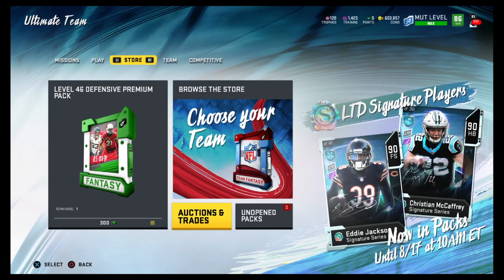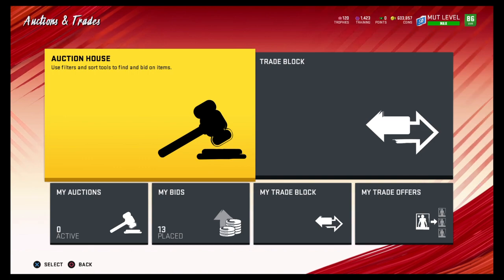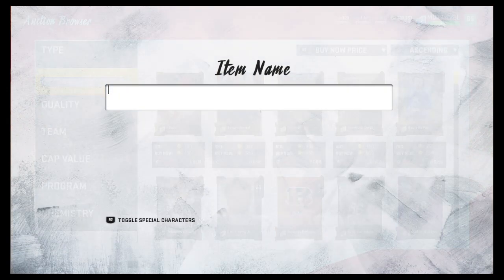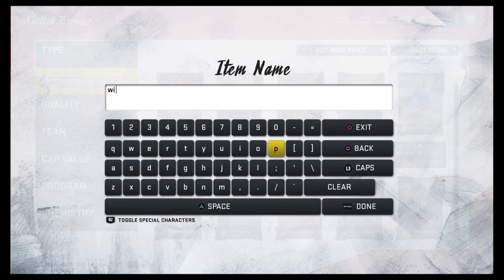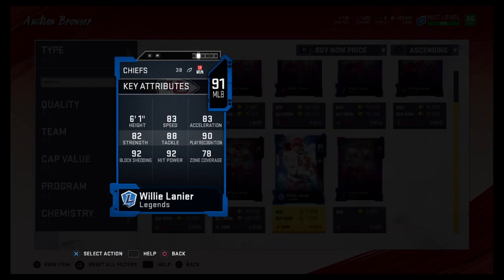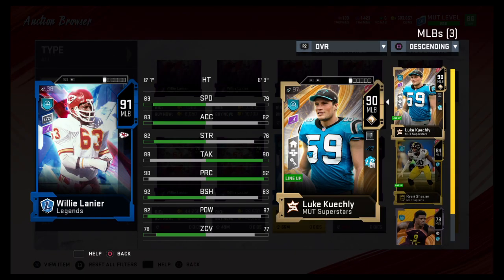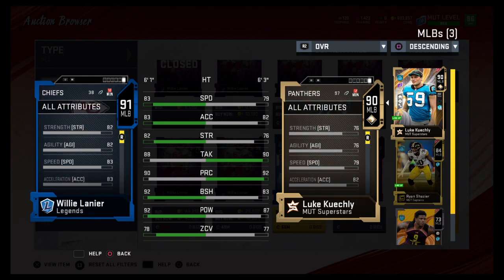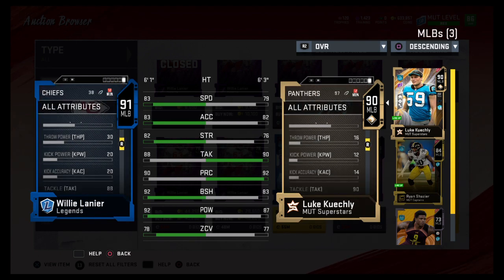I'm rating them one to three, from my personal favorite to my least favorite. Starting off at number one, we have Willy Lanier. He has 83 speed, acceleration, strength, pretty good tackle, pretty good play rank. He's very good at block shed, has power, and is even good in zone. This is probably the best linebacker in the game right now.